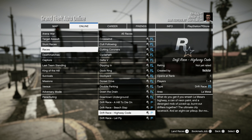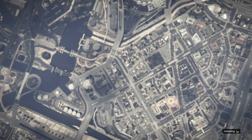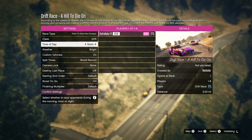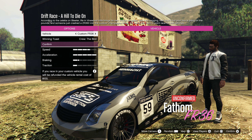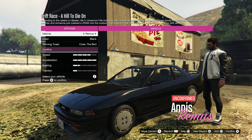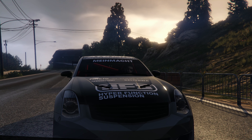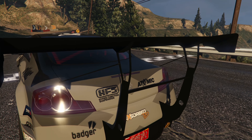I know exactly what we should do — we should try out one of the drift races. Found them. Let's do 'Hill to Die On.' I'm probably going to fail this miserably but let's give it a shot — point to point, non-contact drift. The drift Tampa also works, as do the drift Yosemite, FR36, Futo GTX, Jester RR, Remus, and CR350. Those are the drift cars. Obviously we're going with this one, though I kind of feel like trying the Jester RR for drifting.